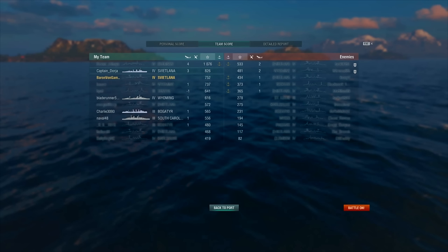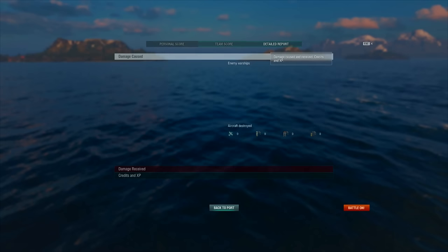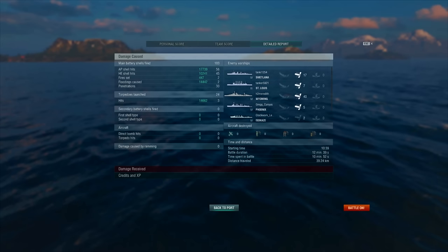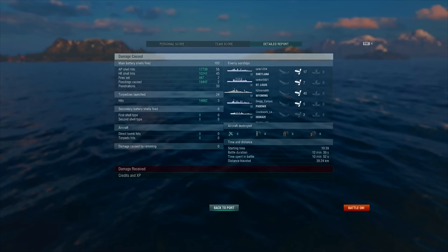We actually performed rather admirably in terms of damage done — 99 hits, one hit away from getting that 100-hit game. We got three torpedo hits, two floods, two citadels, and only two fires. I would have hoped for maybe four citadels and four or five fires with how many times we fired. Our team was victorious. We did an honorable last stand — 17,000 damage from 56 armor-piercing hits, 10,000 damage from 45 HE hits, and fires only did 447 residual damage. However, the flooding did some work — roughly 15,000 residual damage on the Wyoming, plus about 14,000-15,000 from the three torpedo hits themselves.